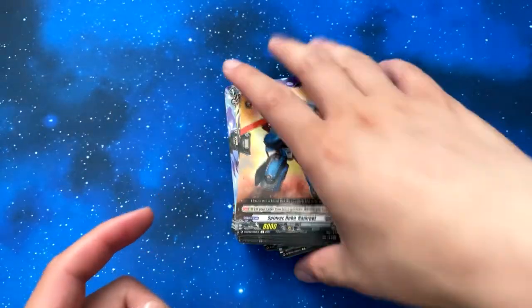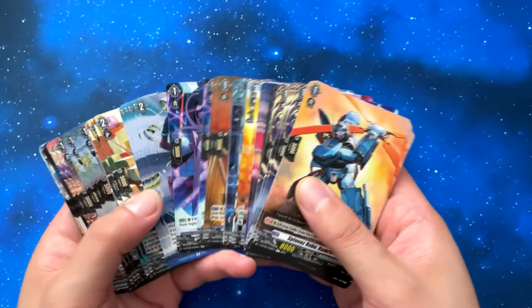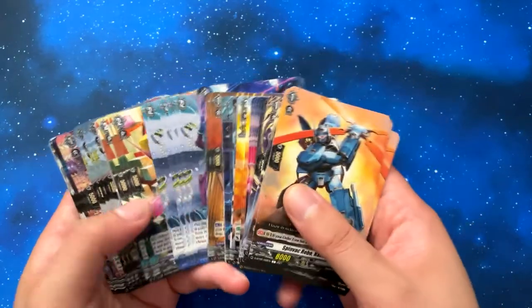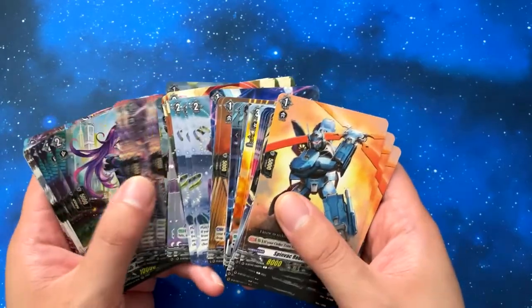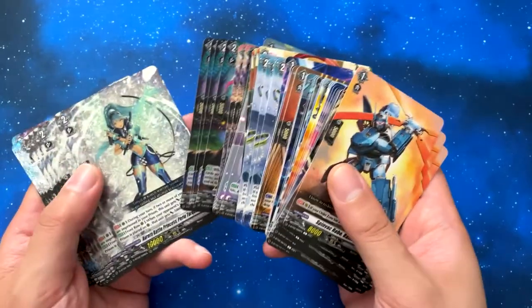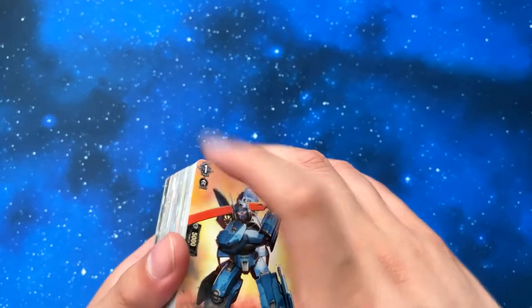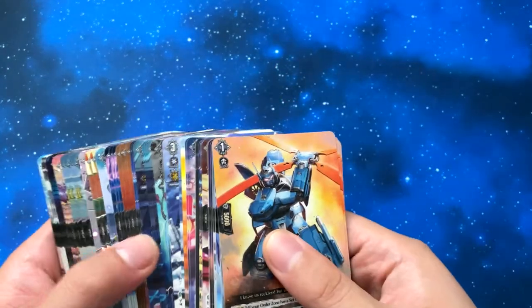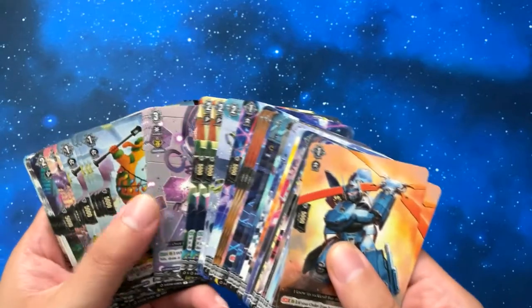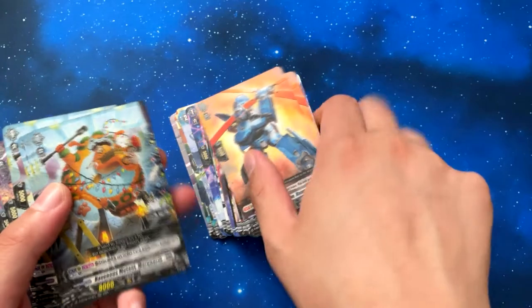That's pretty much all the cards for the brand gate set. There's a lot of battle princess stuff that I didn't expect to be in here, and not as much Cardinal stuff, which I thought was interesting. If I were to make a second deck it probably would be Cardinal, but I'm probably just gonna stick with the Aurora Battle Princess stuff — I only wanted to have one deck.